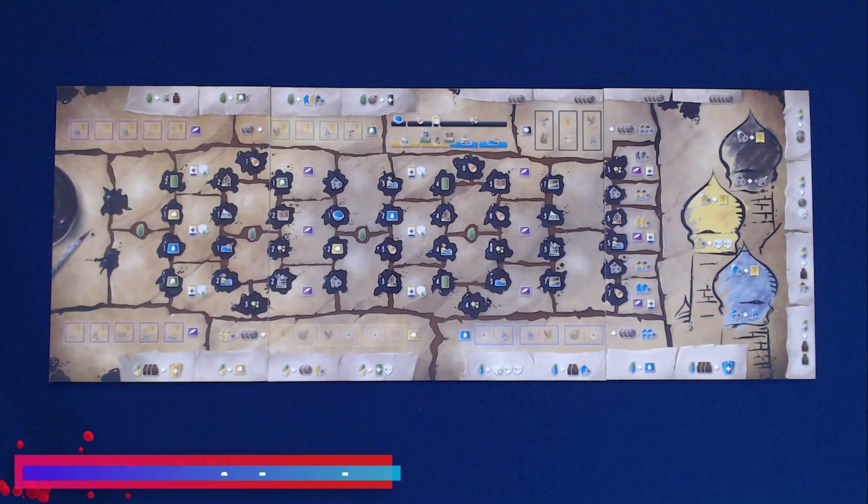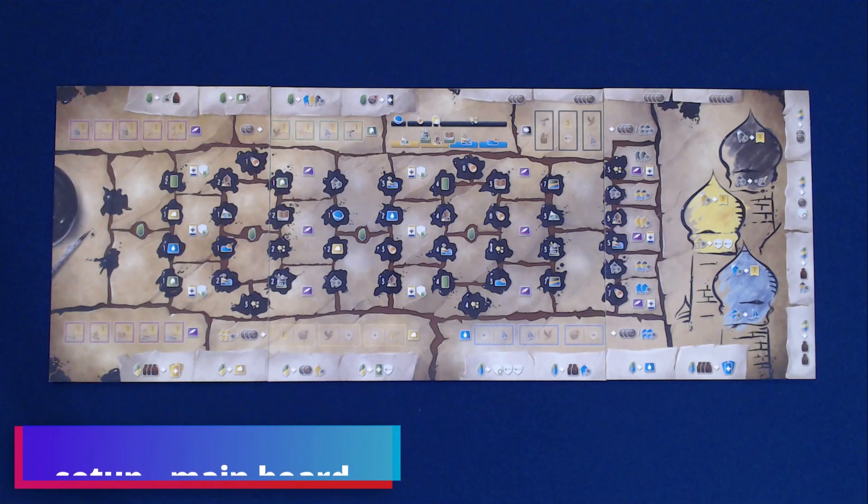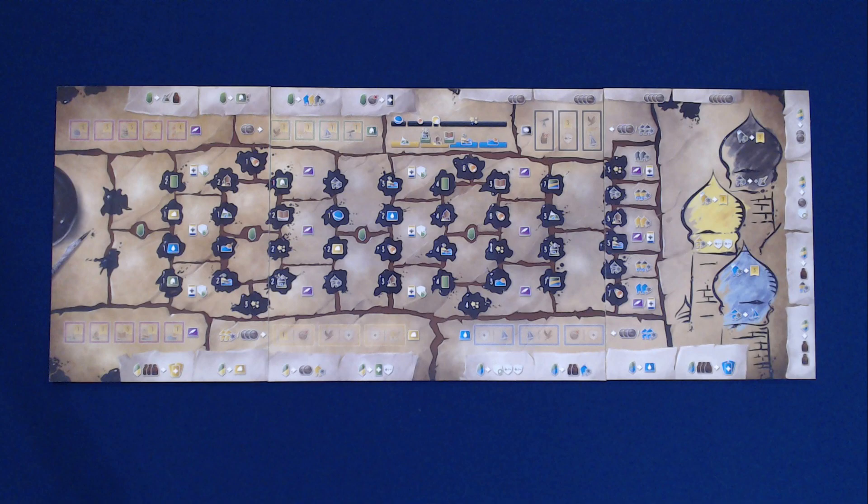Welcome to what will be a two-player setup for the game Wayfarers of the South Tigress. To begin, we're going to set up the main play area. Start by taking the three main board sections, putting them together in the center of play. The side doesn't matter — they are dual-sided and it can add randomization to the game. However, if this is your first time playing, go ahead and set it up in the way that I've done so on the screen now.